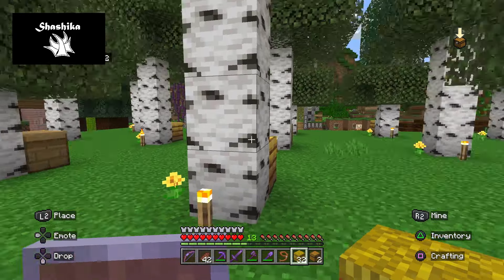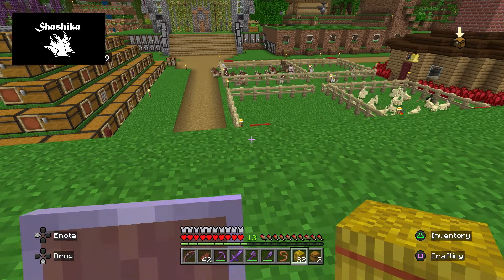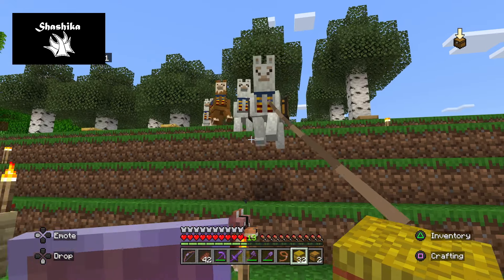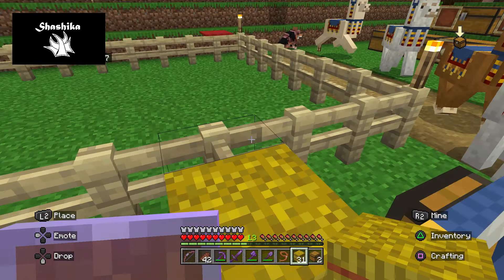If I want to take a field trip and I have a whole bunch of people, I can tell them all to sit on one of the llamas and then lead them around — kind of like a little train. One thing that is pretty cool about llamas is you can actually change the color of the carpet that's on their back.